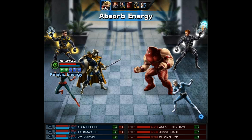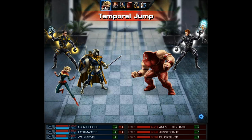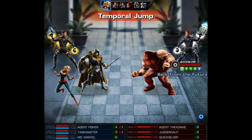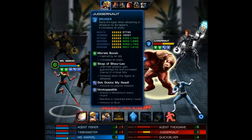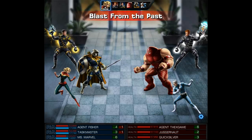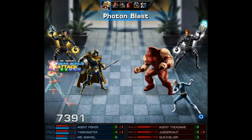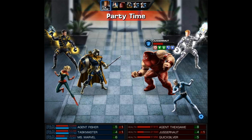Since the enemy Juggernaut is last on their team to act, I'm going to try to finish him off before he gets a turn. I'm going to start off with Captain Marvel's Photon Blast — this should do quite a bit of damage and also grant our team Rally. I debated hitting their agent but he's going to get an action no matter what, so let's try to hit the Juggernaut and we do take him down about 50% HP.